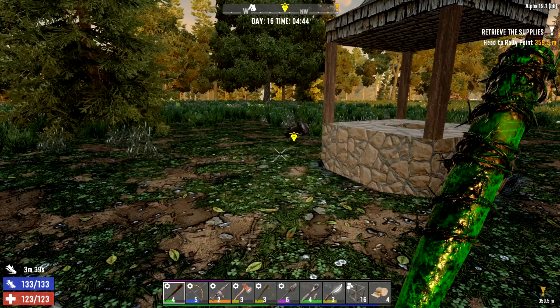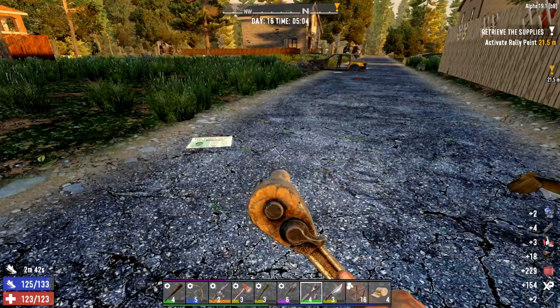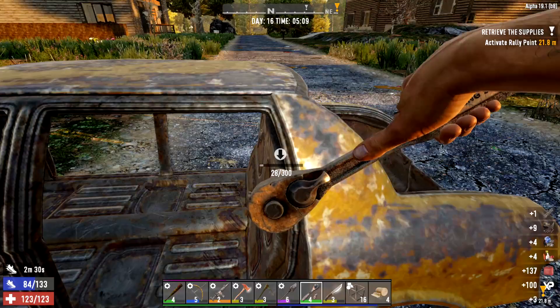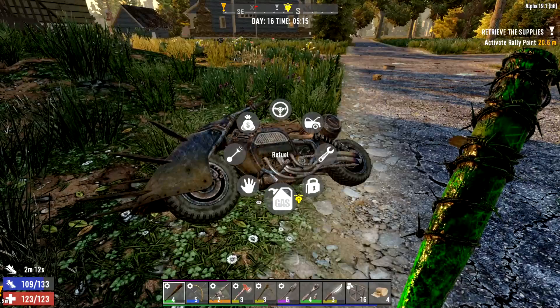Here we are in seconds — this is going to speed us up so much. Let's use our new ratchet. Straight away we've got ourselves 229 gas, that's not too bad at all. Over here we got 509 gas, so not too shabby at all. We're going to put that straight in.